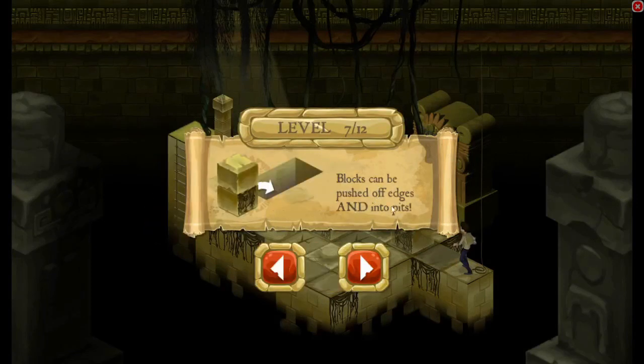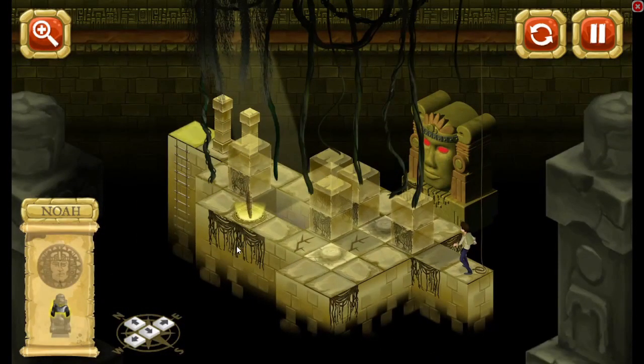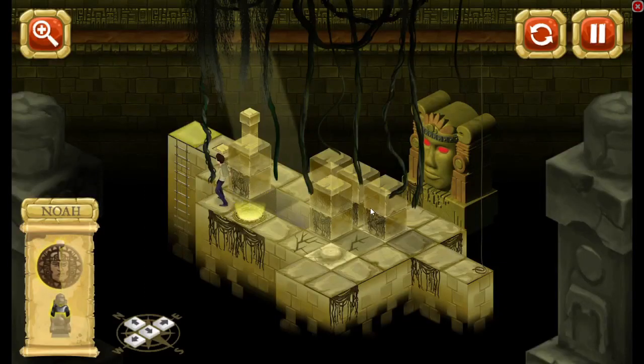Blocks can be pushed off edges and into pits. I got to figure this one out. Oh nice! I got half of the Pendant of Life. Push that out of my way. Whoa whoa whoa — oh I did it wrong! Oh no! I did it wrong! Gotta restart!